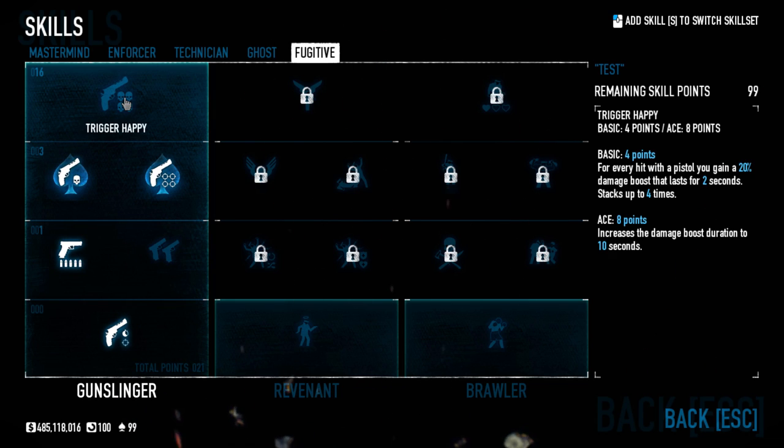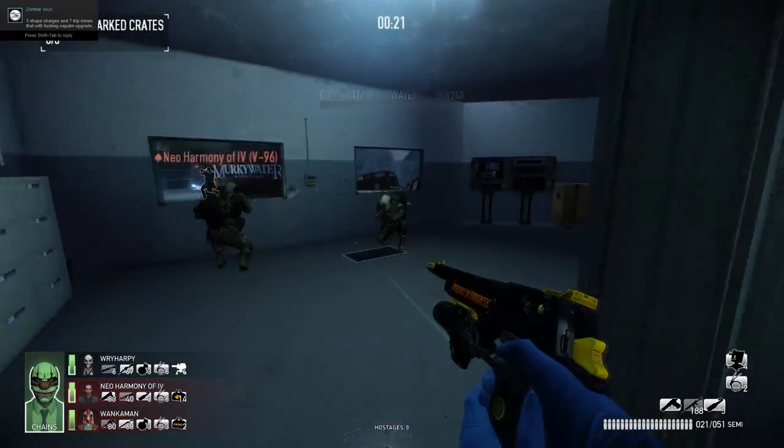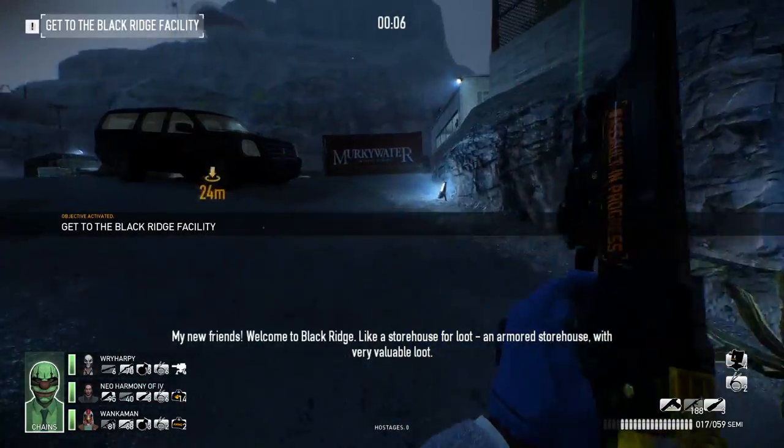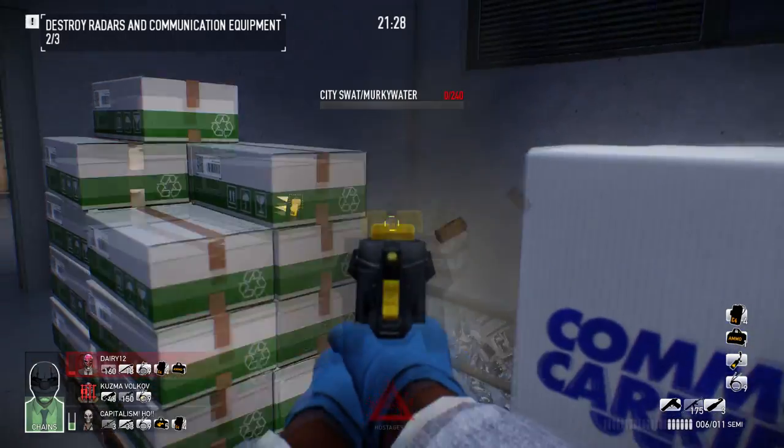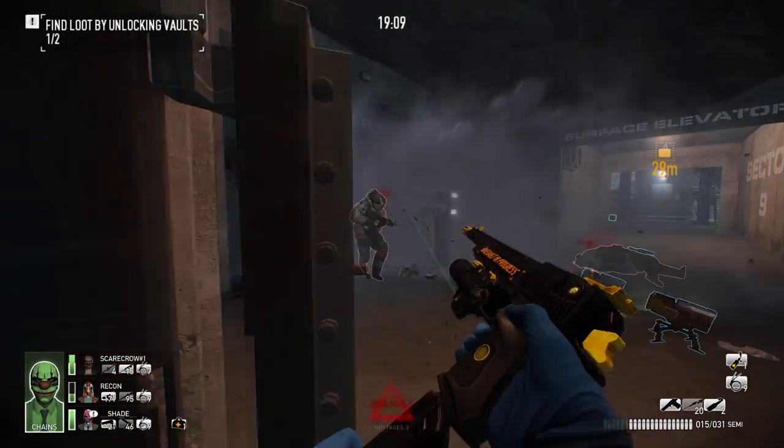At the very top of the Gunslinger tree we have Trigger Happy. For every pistol hit you gain a 20% damage boost lasting 2 seconds, stackable up to four times. If you ace it, the duration increases to 10 seconds. Like Desperado, this doesn't require headshots. I haven't actually used Trigger Happy much because in most situations you can already one-shot most enemies — on Death Wish I can one-shot cops with a Deagle no problem. It's a lot of points to spend, and if your weapons already kill efficiently, the extra damage is excessive. It could be useful for lower-damage pistols or akimbo builds, but not generally necessary.